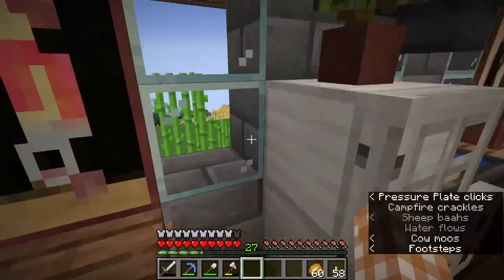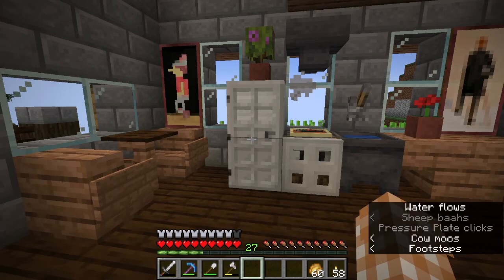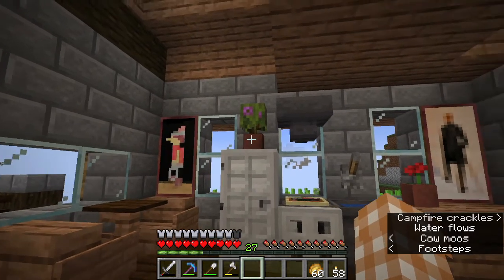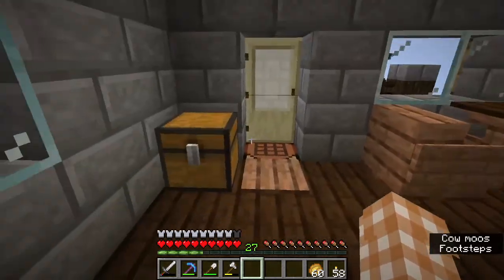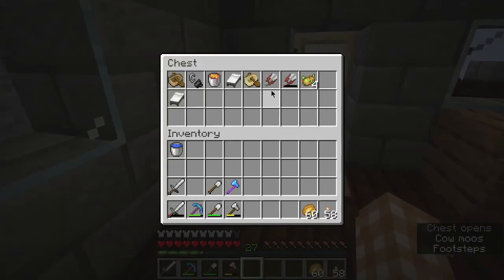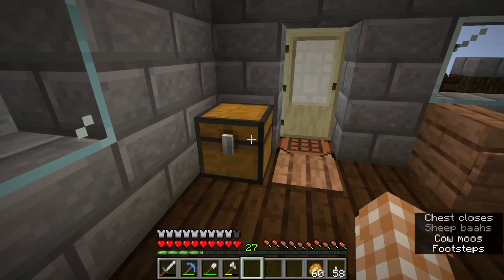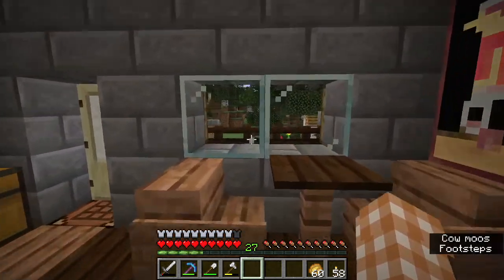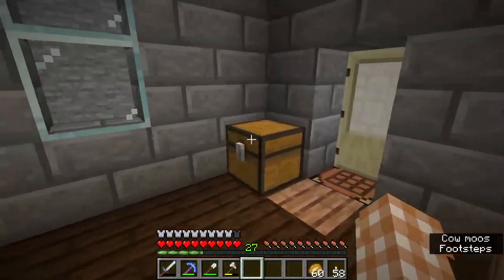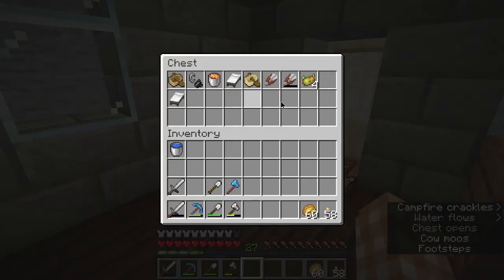Yes, it's a little bit of a flex because these are iron blocks. But at this stage of our let's play, I'm supposed to have a lot of iron. And then I just have my random chest that I keep near the door - so if I'm running out to go adventuring or if I need to go shear the sheep or get some honeycomb, then I can just go in here and grab the shears or a bed or whatever.